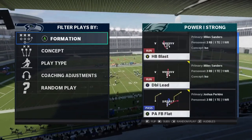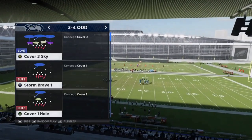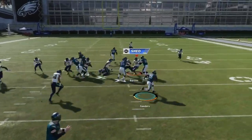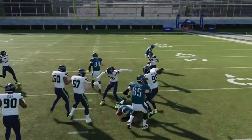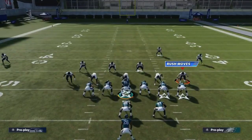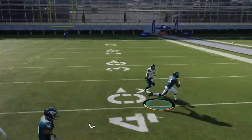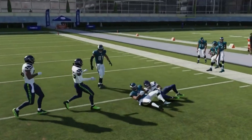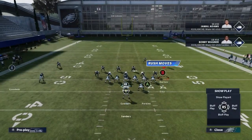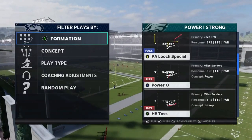Out of the Power I Strong, we have the Halfback Blast. You just want to flip it with the right stick to the right side. It's a pretty consistent play — you're gonna get outside. Sometimes the holes will be inside, sometimes outside, but there's a lot of blocking. Last year the blocking AI wasn't on point, but this year they seem to have fixed it.